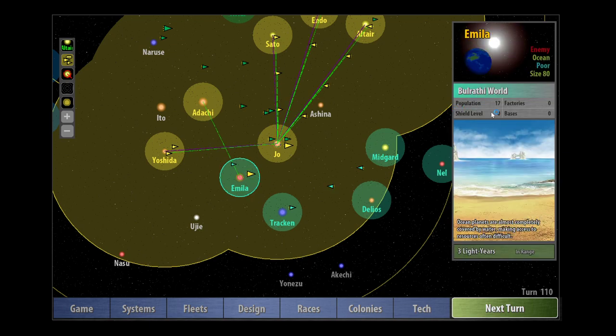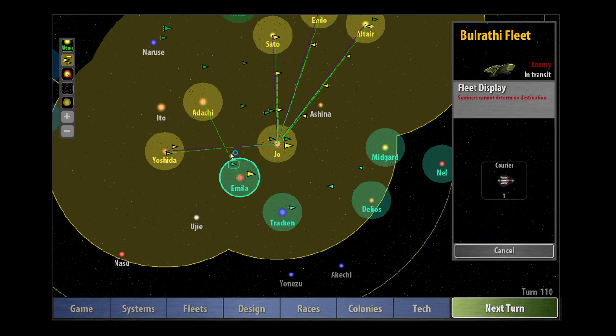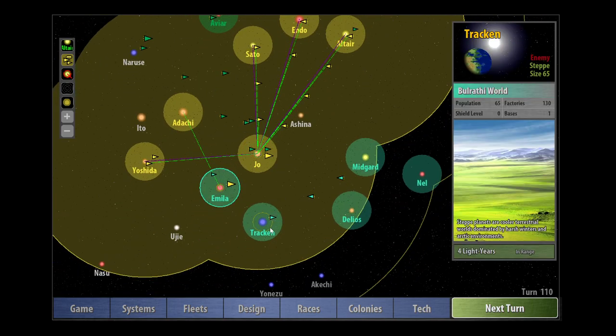By that time we should have bombarded the planet so there are only a few Bulrathi left. We don't really want to completely destroy it, because otherwise we'll have to build a colony ship — and that's just extra effort. I don't like making extra effort.